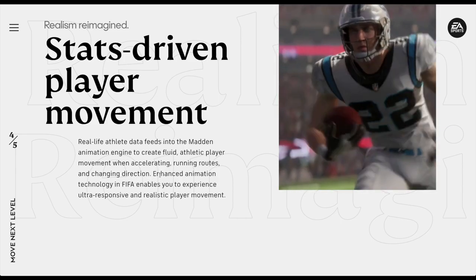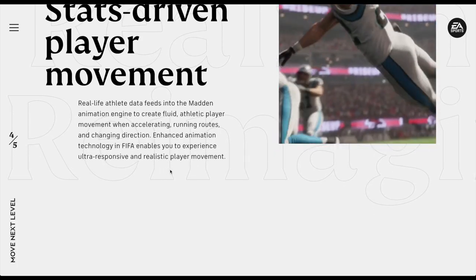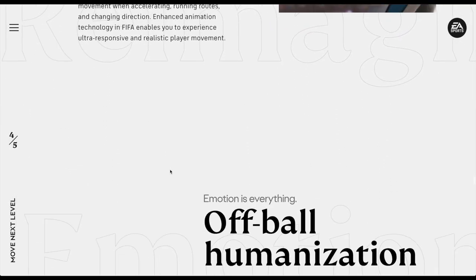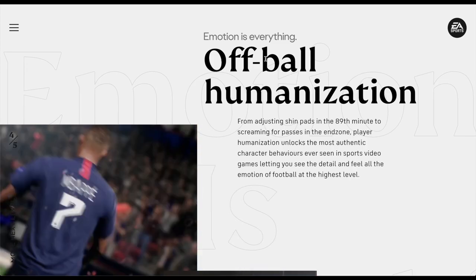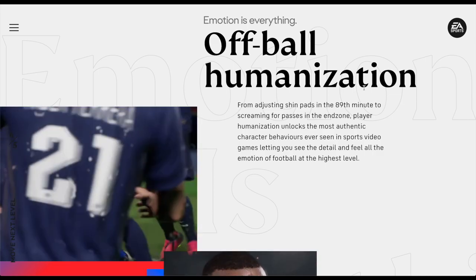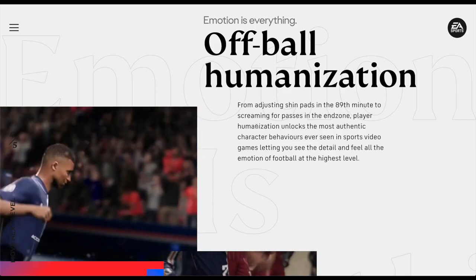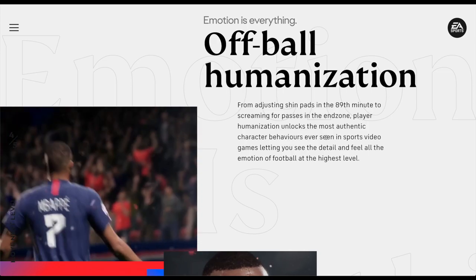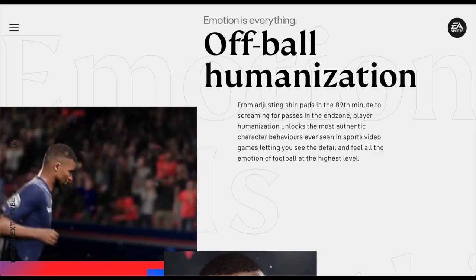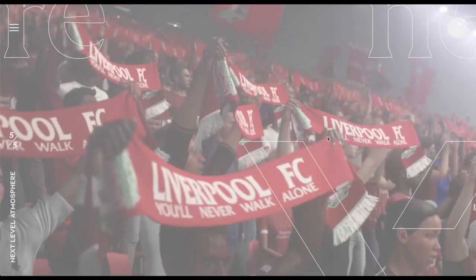For the FIFA part: 'Enhanced animation technology in FIFA enables ultra-responsive and realistic player movement.' I can't wait until the bugs and glitches expose this promise — we'll see what happens over the next few months. Then: 'Emotion is Everything — Off Ball Humanization.' New feature confirmed: players will be touching their shin pads in the 89th minute. Player humanization unlocks the most authentic character behaviors ever seen in sports video games.